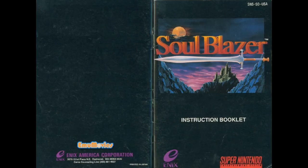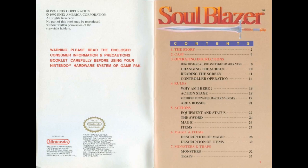To braise the soul, first place the soul in a pan with oil that is heated, and then cover the soul in that heated oil to cook it properly. Wait, now I'm reading the title wrong. Soul Blazer!